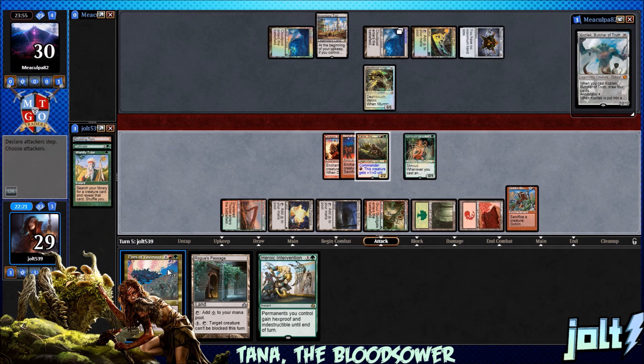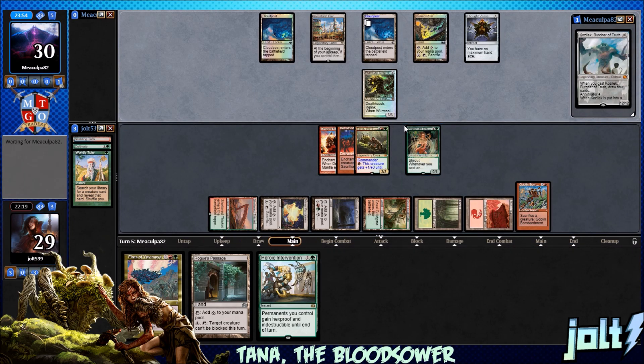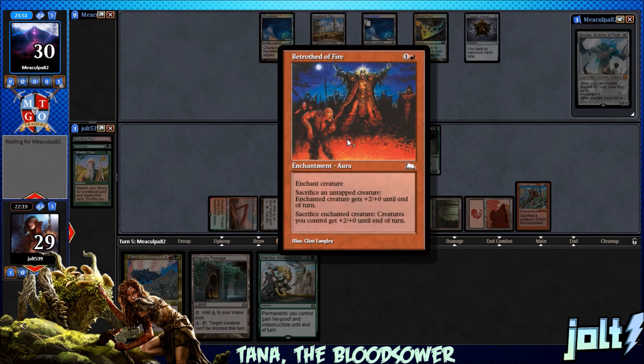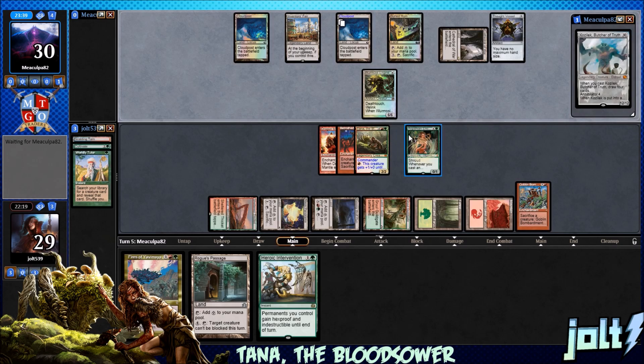Next turn, we at least have Fires of Yavimaya — we can get that down and our creature's going to have Haste. Let's cover Betrothed — really cool card for the deck. Enchant creature. Sacrifice an untapped creature: enchanted creature gets plus 2, plus 0 until end of turn. Then sac the enchanted creature and creatures you control get plus 2 until end of turn. Awesome card for the deck.